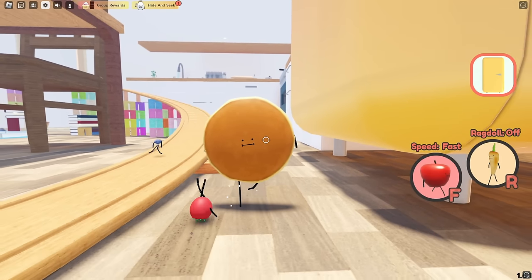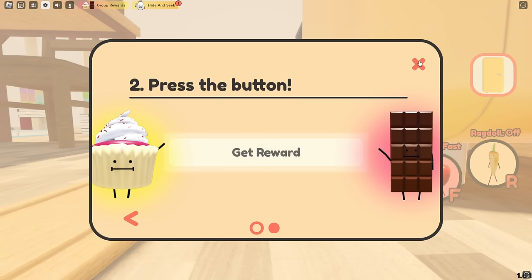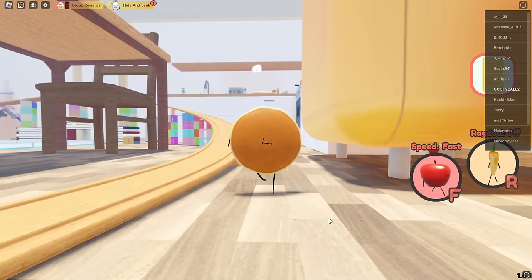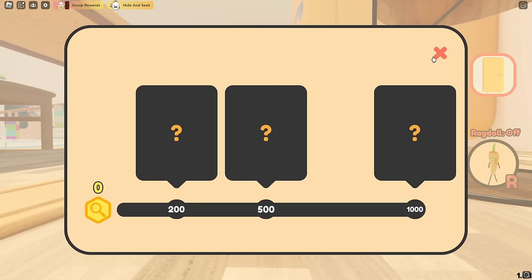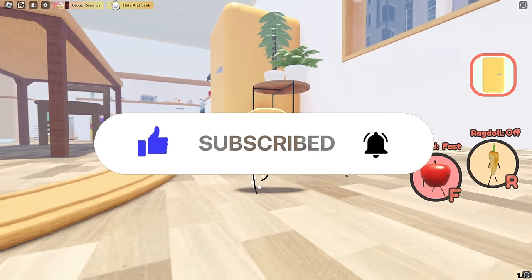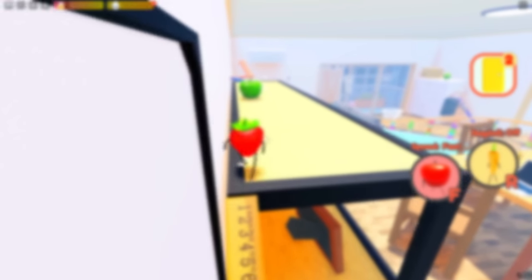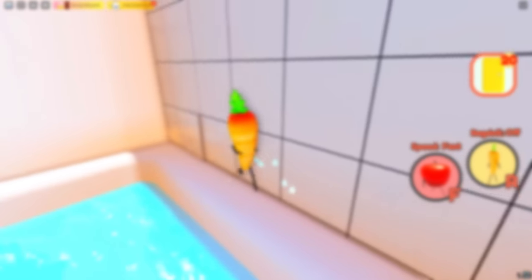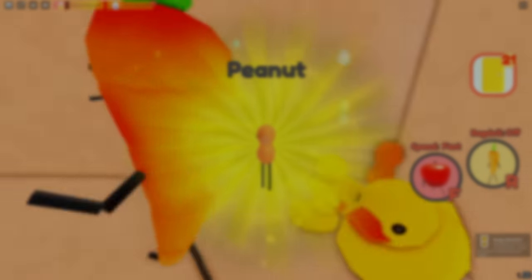I did forget to mention — there are two other foods you can get by simply joining the group, and you will get the cupcake and the chocolate bar. And that is how you get everything inside of Secret Staycation. There are three other foods, but you cannot get them unless you play a lot of hide and seek. If you guys enjoyed this video, please leave a like and subscribe because it would help me out a lot. Let me know what other games you want me to go over. Thanks for watching and have a good night.